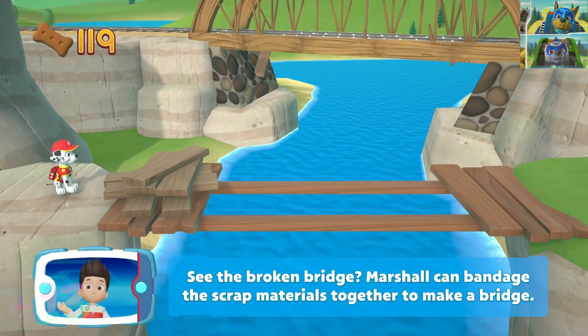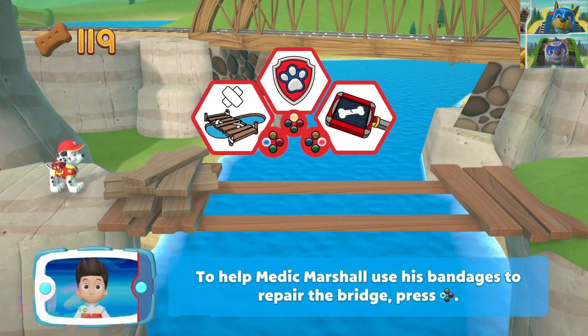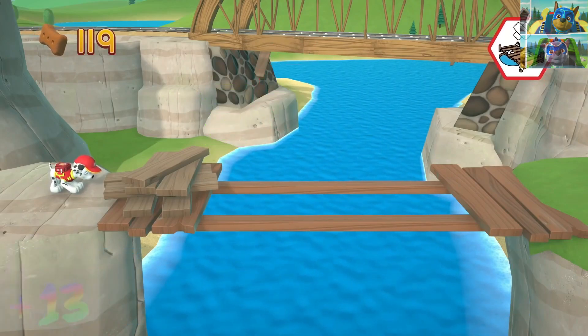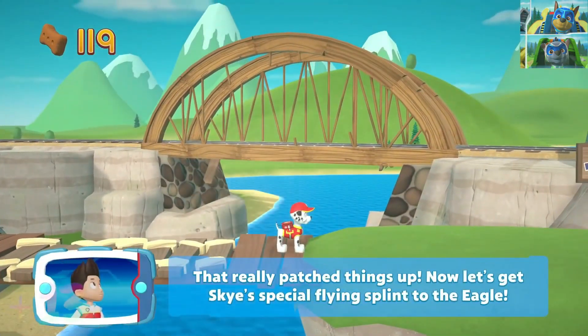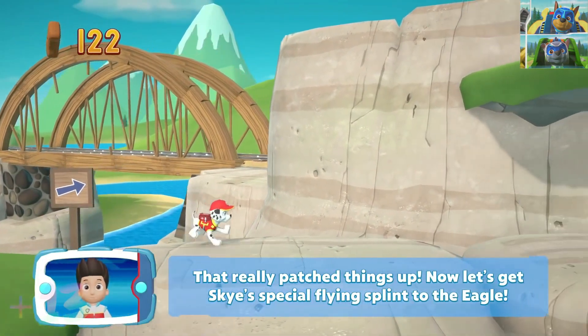See the broken bridge? Marshall can bandage the scrap materials together to make a bridge. To help Medic Marshall use his bandages. That really patched things up. Now let's get Skye's special flying splint to the eagle.